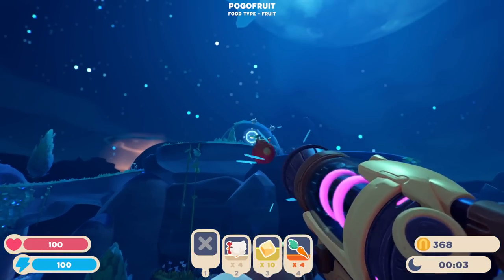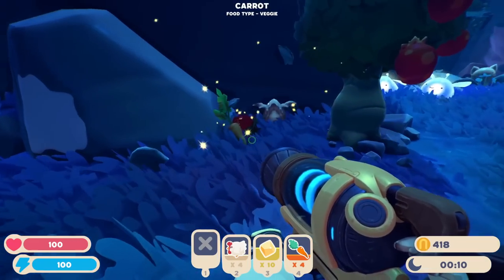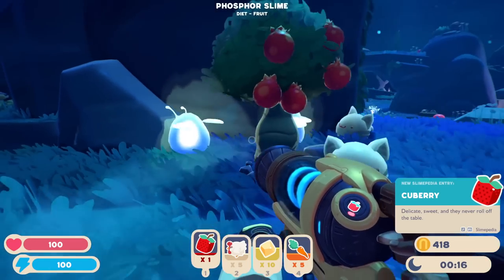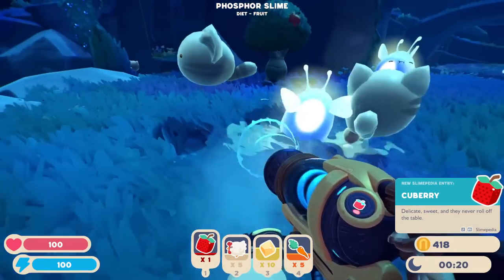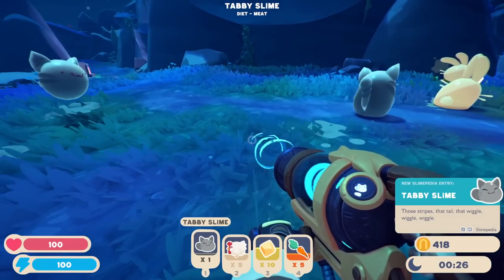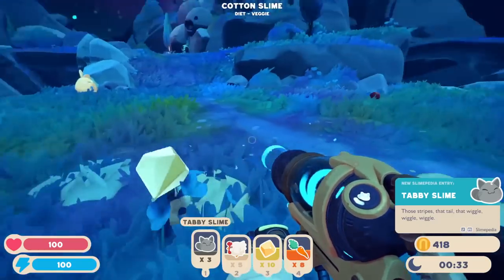And there's the little pot again. What will this one have? Another one of those strawberries — the Q-berry. Oh, now I can get it. Delicate, sweet, and they never roll off the table. Very cool. I think that's the favorite for... Oh, what are you guys? You're so cute. What are these? The tabby slime! The stripes, that tail, that wiggle wiggle wiggle. Oh, I love it. That's adorable.